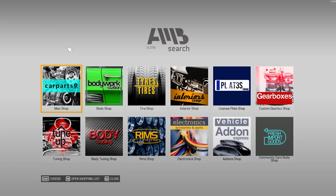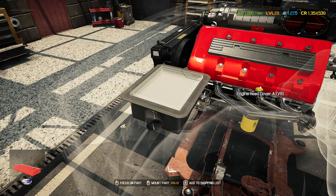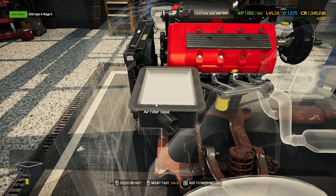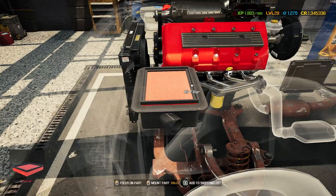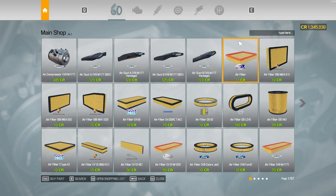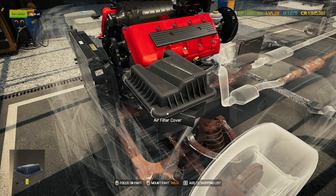One, two, three — let's get the performance air filter. I should just buy like 60 of these filters because it's literally the only one we use. I want to get ECU Type A, Stage 3 — might as well. I'm not 100% sure what these do; I don't think I've done any of the advanced ECUs yet — only the carburetors.